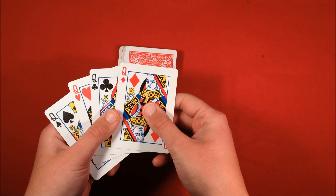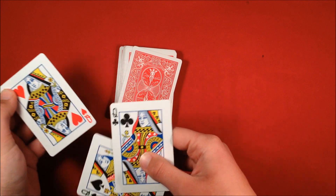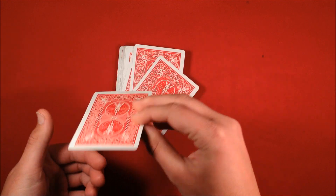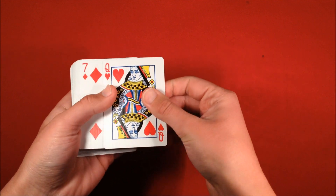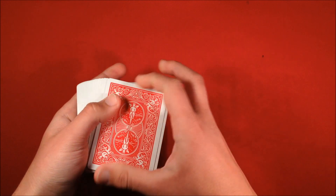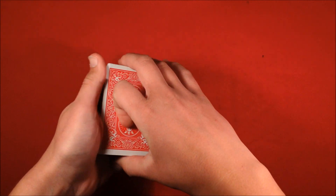Unfortunately you do need a setup, but it's still pretty cool. Here's what to do: take one red queen and set it on top of the deck, then take the two black queens and set them on top of that. The remaining red queen goes on the bottom. So your setup is: red queen on the bottom, two black queens on top, and a red queen third from the top.